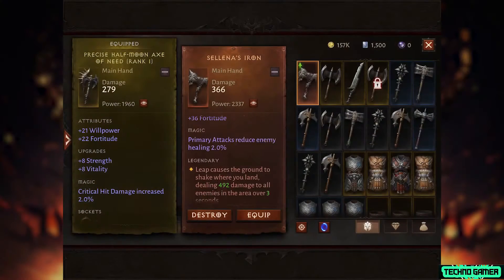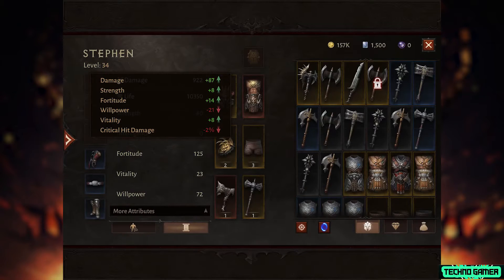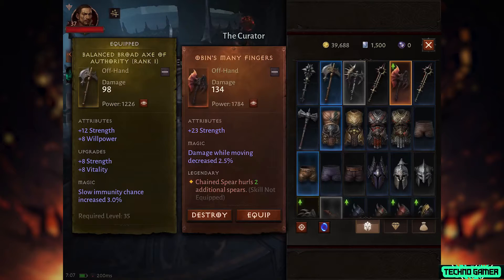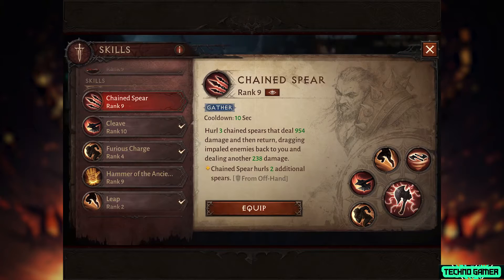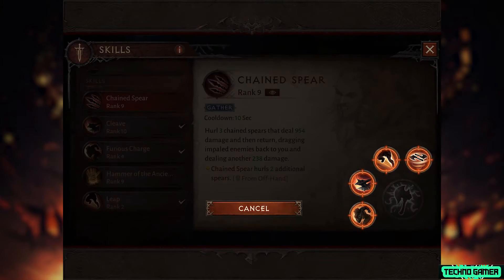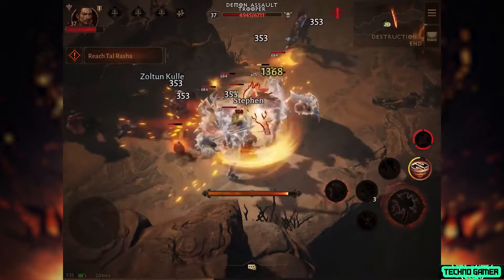Skills in Diablo Immortal can't be modified with runes the way they are in Diablo 3, but they can be impacted via legendary items. Oban's Many Fingers, for instance, gives the Chained Spear skill two additional spears, making it significantly more effective. It's a clever way to let the loot drops encourage players to mix up the skills they use, and I enjoyed adapting my playstyle to the legendary items I came across.